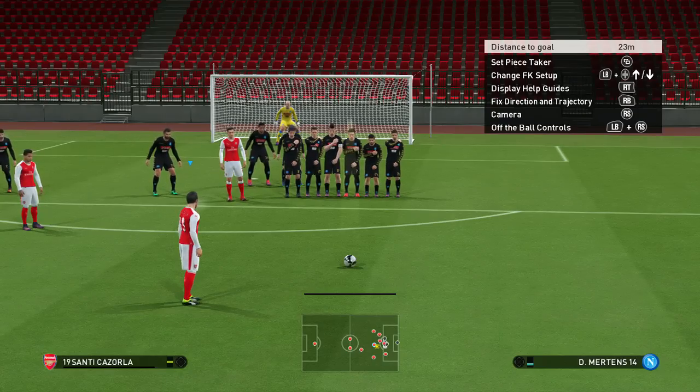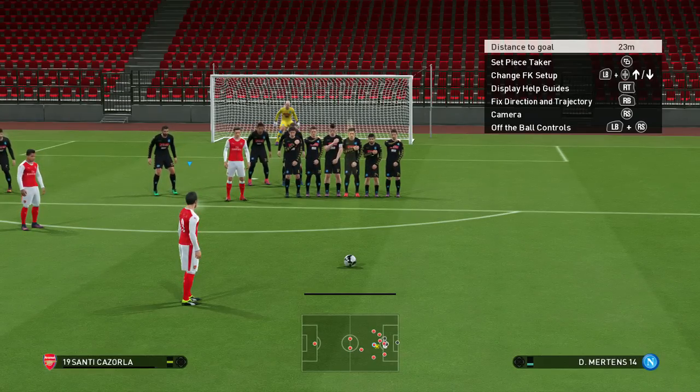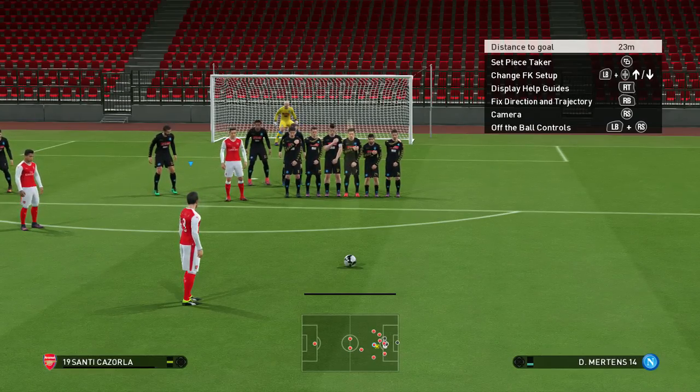Now I'm no expert on taking free kicks — knuckleballs I still can't really get the hang of, and you see some people doing amazing over-the-wall free kicks — but the most effective way that I find is going around the wall.